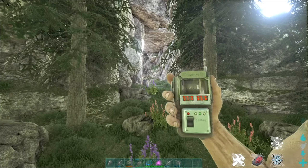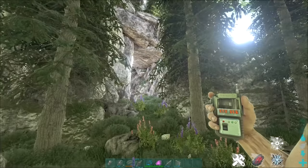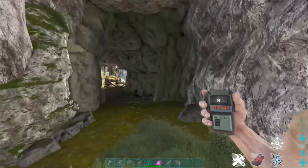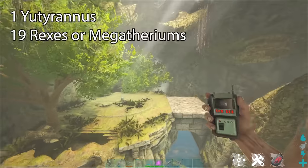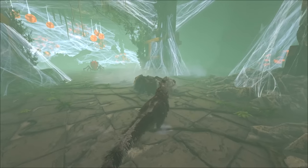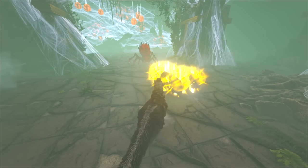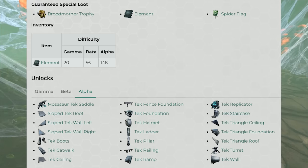Now that you have all the tribute to start the Broodmother boss fight, go to coordinates 58, 65 on your map — the entrance will be next to a waterfall hidden behind some trees. Inside the cave there will be some insects to kill, so bring a dinosaur that can deal with that, and you'll find the boss terminal towards the back. You can only take 20 dinos into this boss fight, so I recommend 1 Utyranus and 19 strong Rexes or Megatheriums with good saddles. Use the Utyranus to courage roar to apply its buff for the fight. It's pretty much the same Broodmother you fought on other maps.